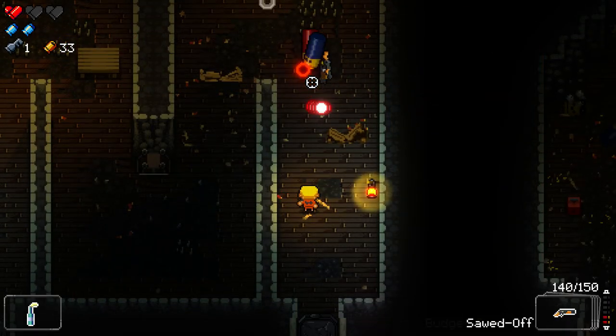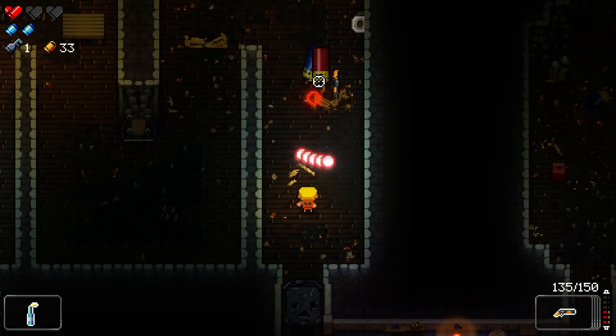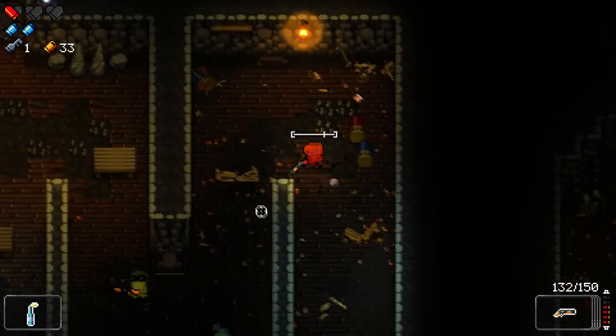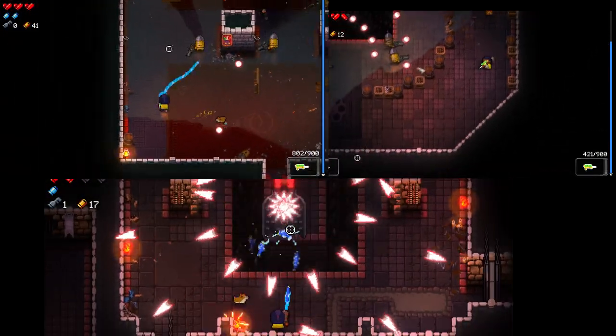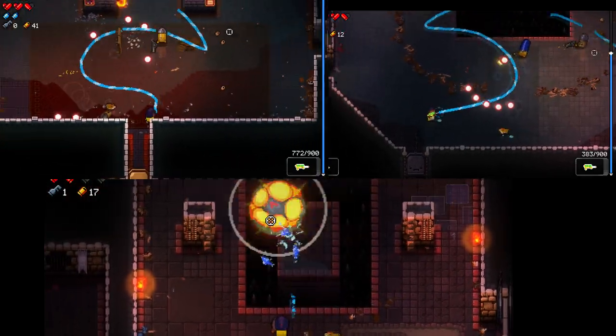If you often find yourself being zerged by enemies and crowd control is a problem, the convict has a good weapon for crowd control — the shotgun — and she has a molotov with area of effect. If you can couple this with the mega dowser or the barrel, which are pretty good crowd control weapons, then you're good.